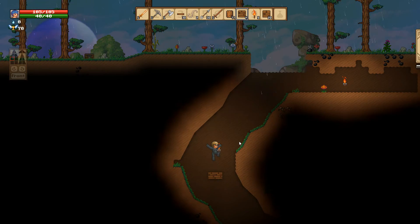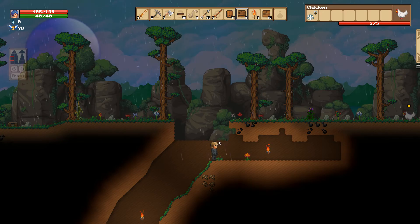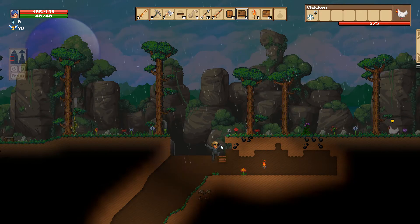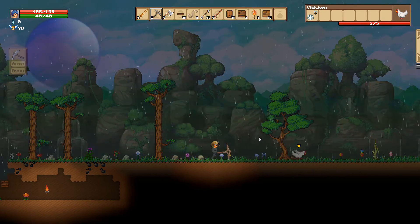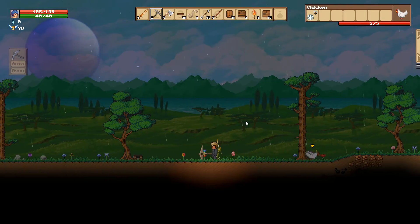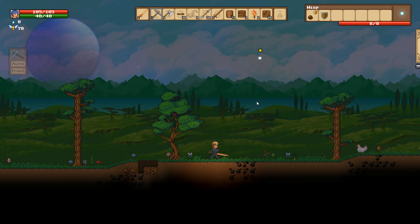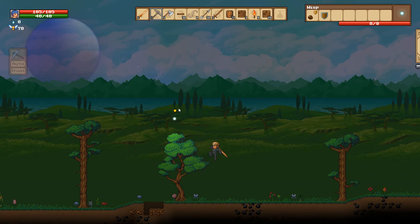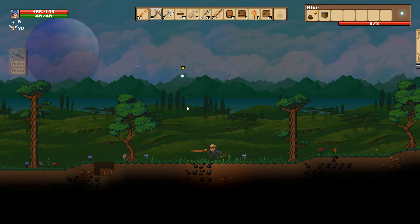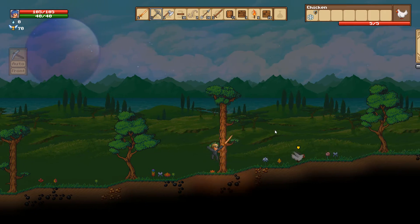Back up to the surface. The background changes as the biomes change — you should expect that from this type of game. This is actually an enemy up here, this little wisp bastard — I'll try to get its attention so it'll attack me. It's kind of an elite mob too. But for some reason it just doesn't want to come down and fight, so let's find someone else.